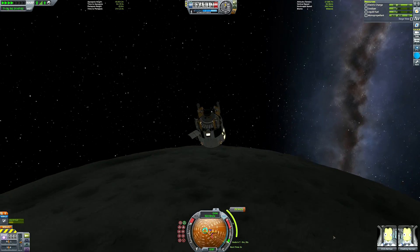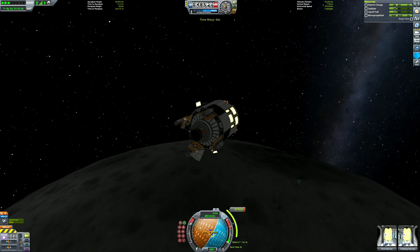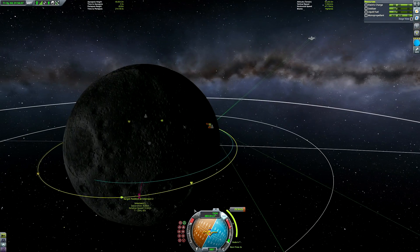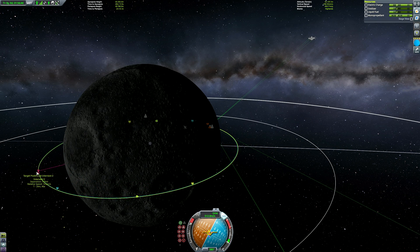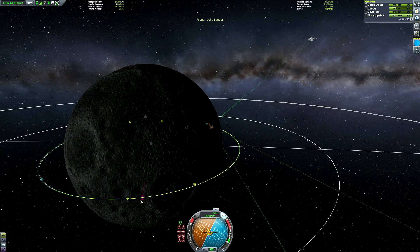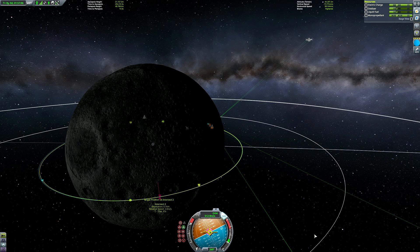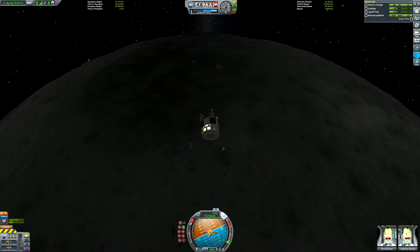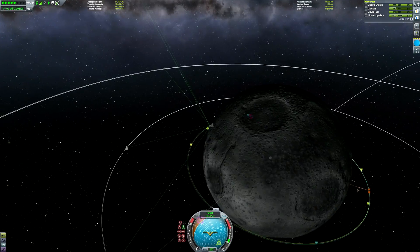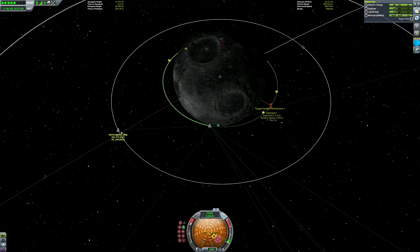I'm adding that quick save to the pack as well, in case you were struggling to get this far. I've just loaded it so you can see what it looks like. We're going to time warp up to our maneuver node — it's a very short burn, only about two seconds. You don't want it to be a two-second burn at full throttle though — do it at slightly less than full throttle for more control. I tend to find that full throttle with maneuver nodes causes you to either undershoot or overshoot. Just before finishing the maneuver node, close the maneuver node maker and eyeball the last bit yourself — 0.1 kilometers separation is perfectly fine.